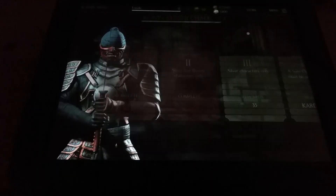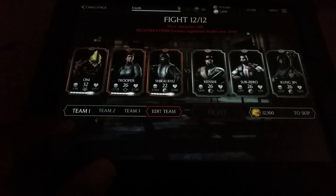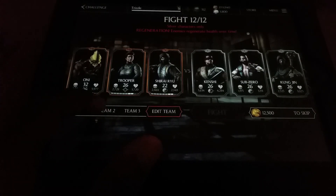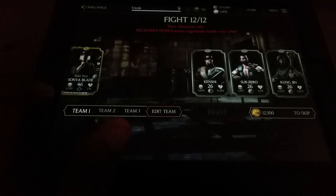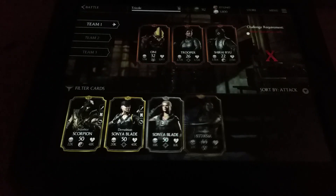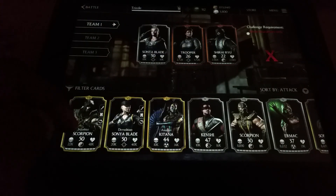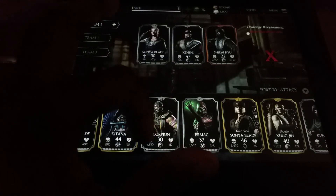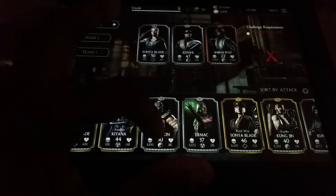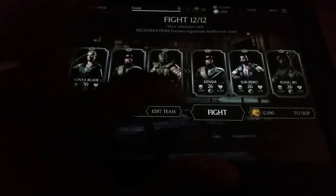Second tower completion gives us 20,000 coins — nice. Third tower is silver characters only, so I've got to make a switcheroo. I can see I need a spec ops character on my next one, but I don't have one activated, so let's change it up quickly to edit my team. Adding a silver spec ops character who's level 50, dashing in another one, and Scorpion — why not. Got a nice little mix right there.